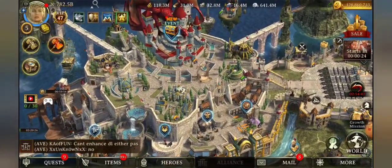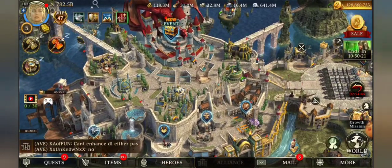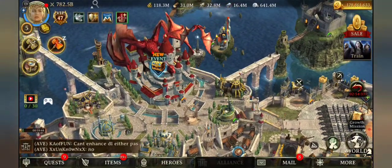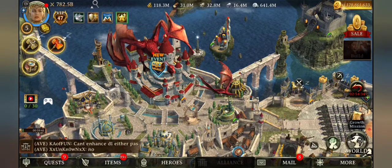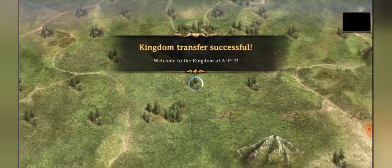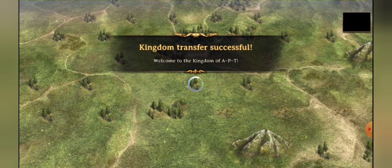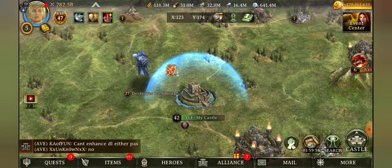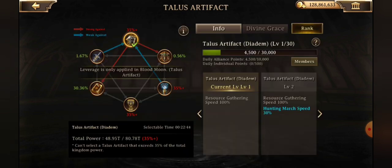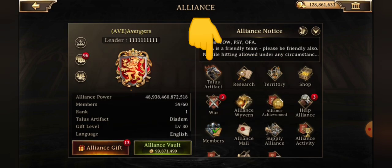The big part of this update has been the talus. I had to port back home because I was not able to find the monsters to show you in my kingdom, so I used my invader magic to port back home so we could take a look at the talus. If you come into your alliance menu, you can see that there is the talus artifact in the top right.